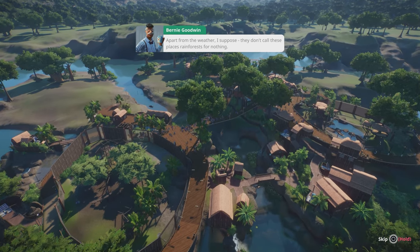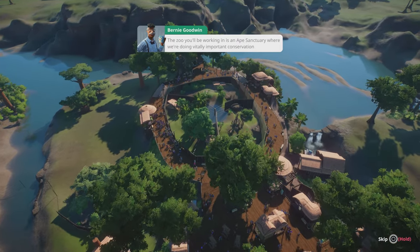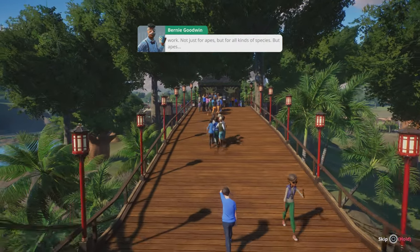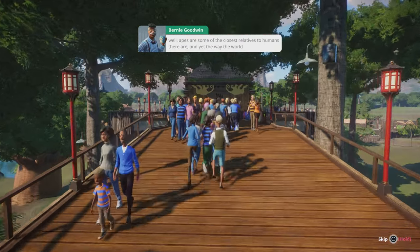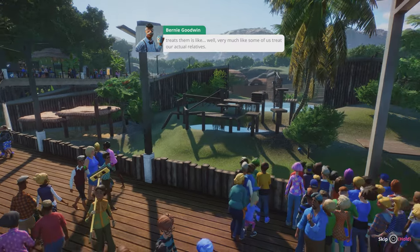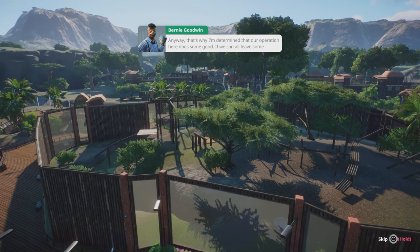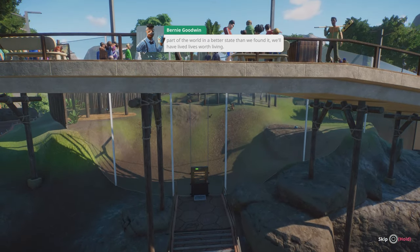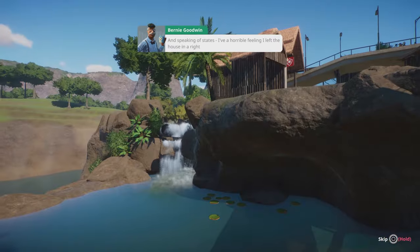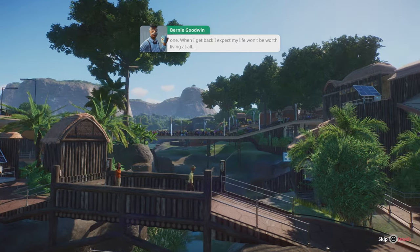The in-game character explains: 'The zoo you'll be working in is an ape sanctuary where we're doing vitally important conservation work — not just for apes, but for all kinds of species. Apes are some of the closest relatives to humans there are. And yet the way the world treats them is like very much like some of us treat our actual relatives. That's why I'm determined our operation here does some good. If we can all leave some part of the world in a better state than we found it, we'll have lived lives worth living.'